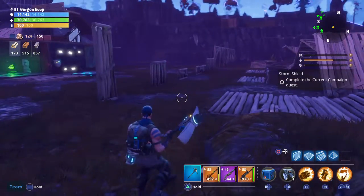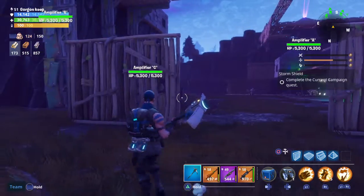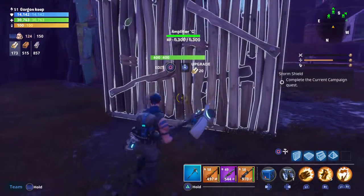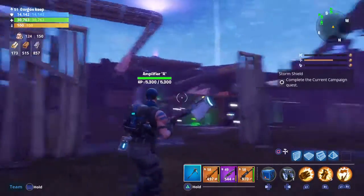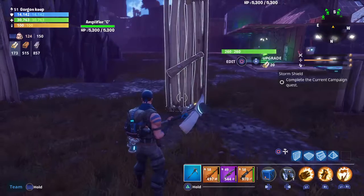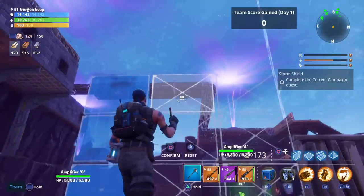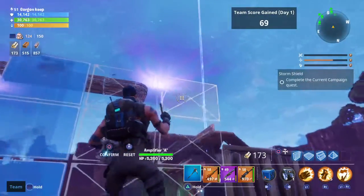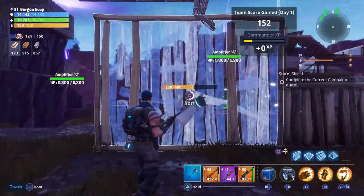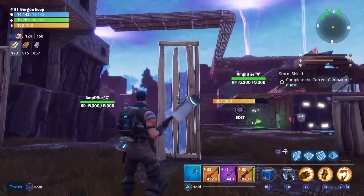I've built one of each type of wall and what you can do with it, same for the floors, same for the ceilings. I'll run you through very quickly how you build them. So obviously we've got our basic wall - self-explanatory. Then you've got your single column. To build your single column you hold Circle, or B if you're on Xbox - I think it's G on PC - and you just take away two columns. Reset the wall, take those away, and there you've got your single column.